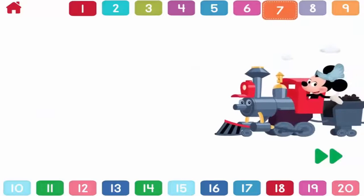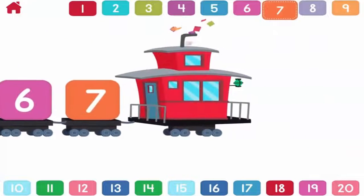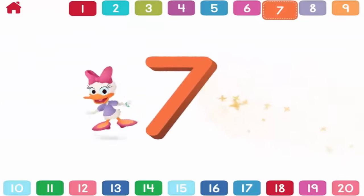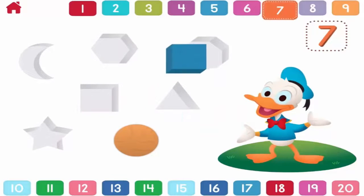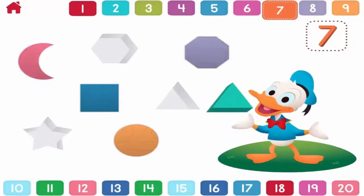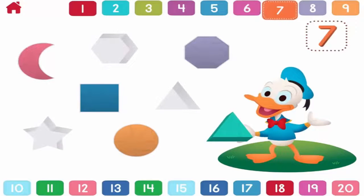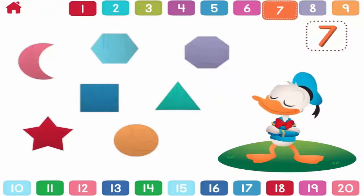Let's count to seven. One, two, three, four, five, six, seven. Seven. Can you help Donald put seven shapes in place? One. Two. Three. Four. Five. Six. Seven. Spectacular! You placed all seven shapes.